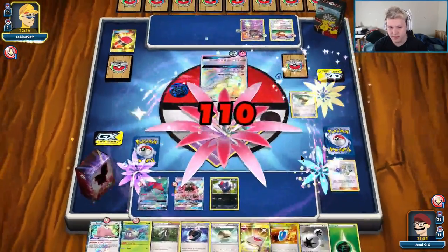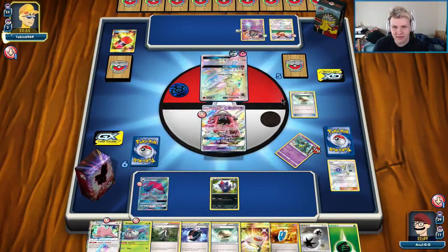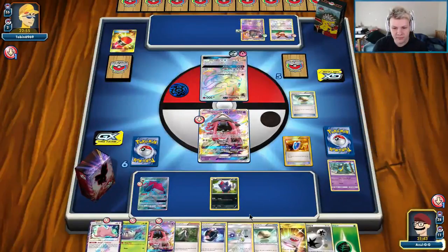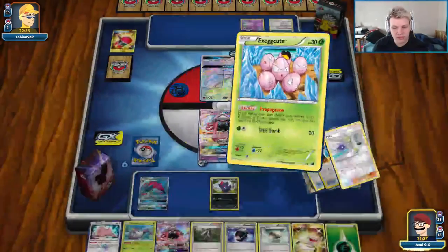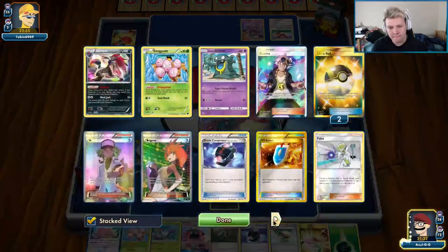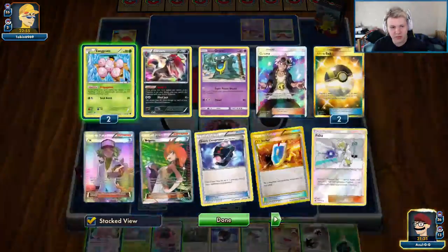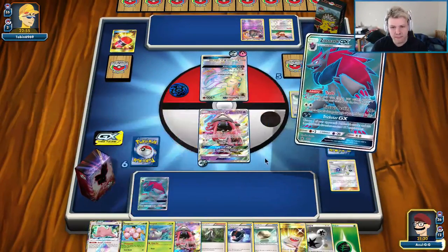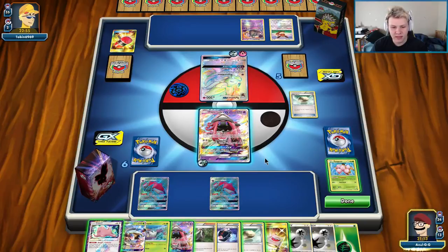I'm actually just going to punch this with a Lele and then Faba the Float on the bench. So we're going to go Via Seeker, Faba, Faba that Float. We should have traded first — we lost our Grimer, but that's fine. Now we can commit a Ditto to the bench. Another Zorok is good, another Energy in hand is not. The Garb is actually kind of cute — I don't hate it. So we can go like Guzma up the Garb and lock that active, which is kind of cute. So we're going with Energy Drive here.